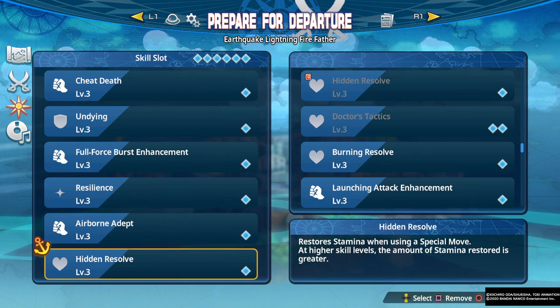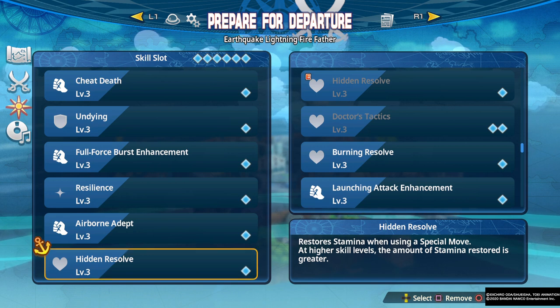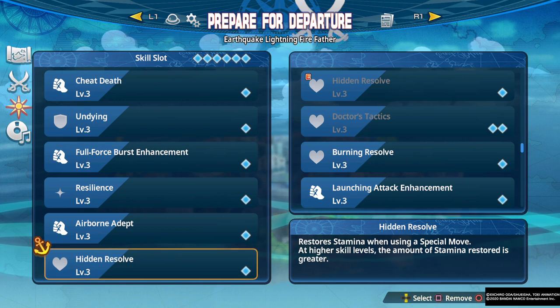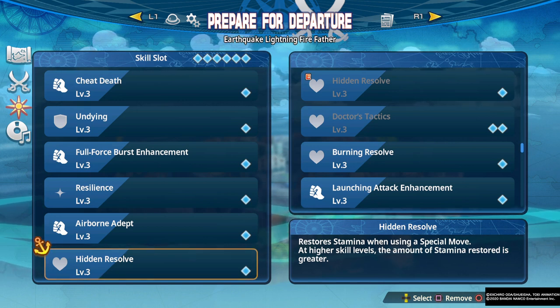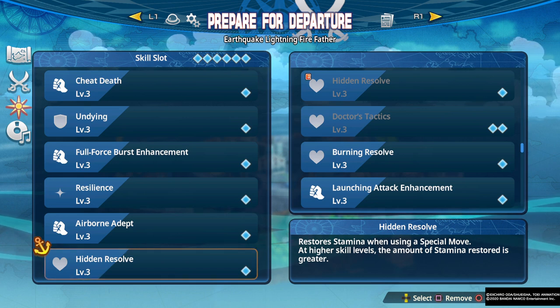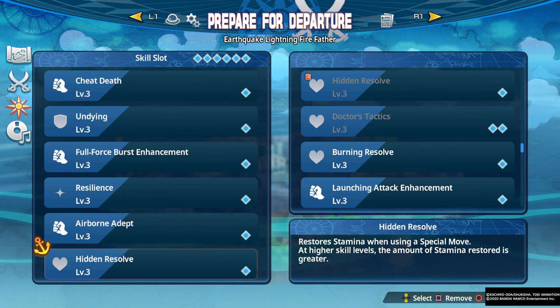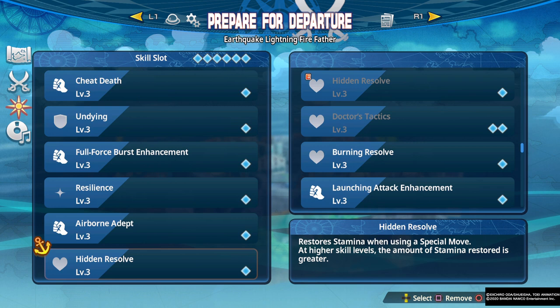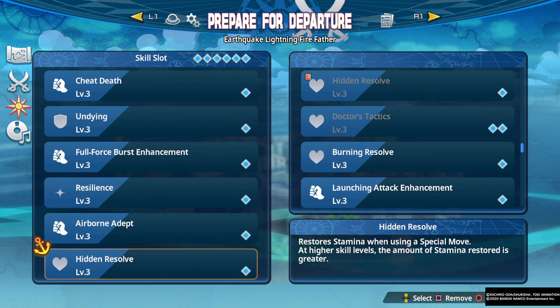Then we have Hidden Resolve, which is more important for some characters than others, but especially important for sky types. What it does is restore stamina when you use an R1 move, so any time you use an R1 move you get a chunk of your stamina back. When used effectively, this gives you pretty much infinite stamina, which is really strong for maintaining constant offensive pressure as well as movement. I use this in almost all my sky type builds — it's essentially a quality of life skill.